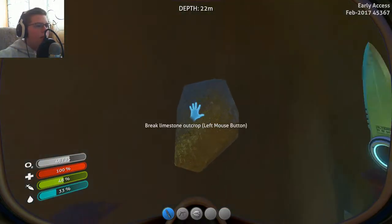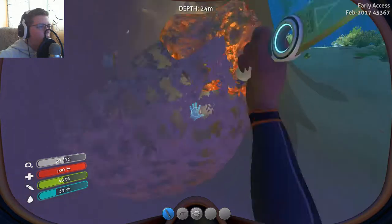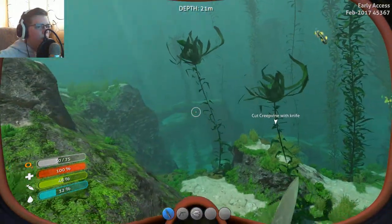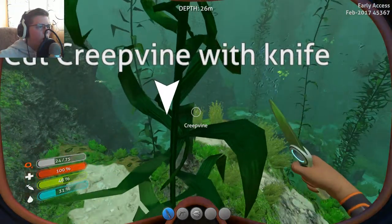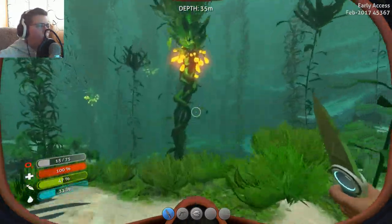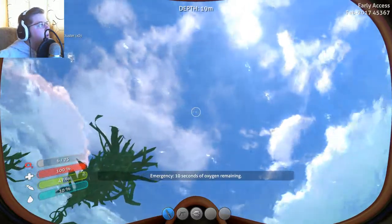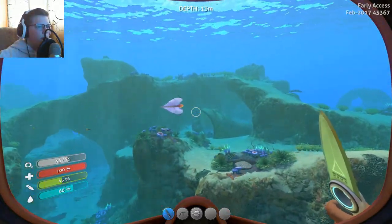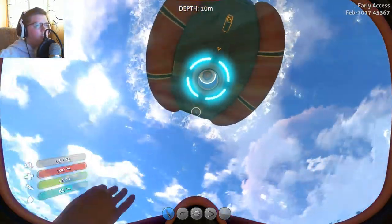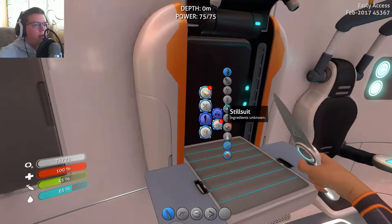What's our inventory look like? I guess we won't explore too far right now. Our main thing is we just need to grab some food. Copper ore — we need copper ore. I can see some salt deposits. So for now we'll just go collect material. Cut creepvine with knife, get a creepvine sample. Let's head back to the surface before we run out of oxygen. I'll just keep stockpiling bladder fish — these things are really useful.